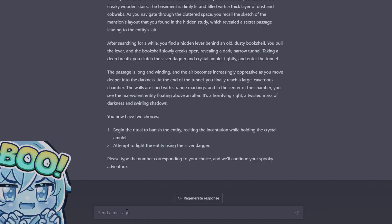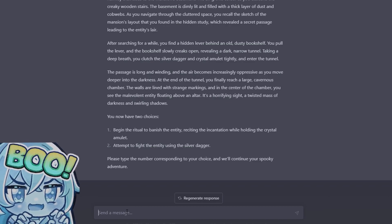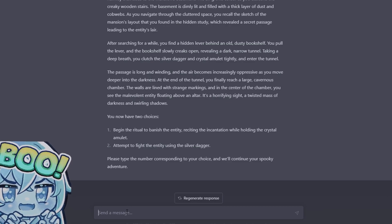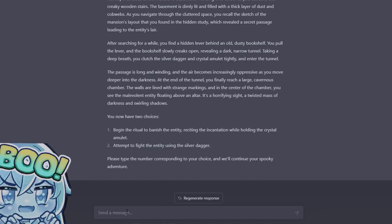The passage is long and winding, and the air becomes increasingly oppressive as you move deeper into the darkness. At the end of the tunnel you finally reach a large cavernous chamber. The walls are lined with strange markings, and in the center of the chamber you see the malevolent entity floating above an altar — a horrifying sight, a twisted mass of darkness and swirling shadows. Begin the ritual to banish the entity, reciting the incantations while holding the crystal amulet, or attempt to fight it using the dagger.